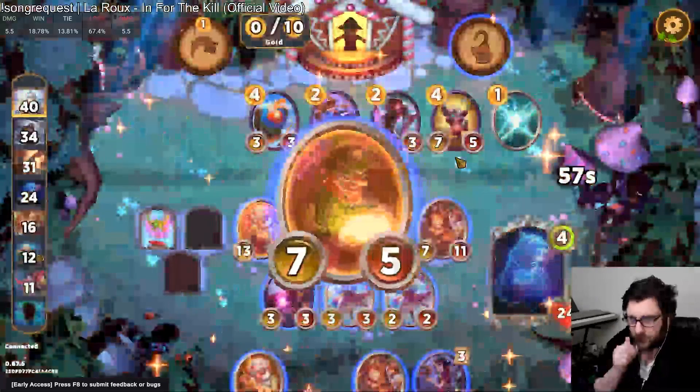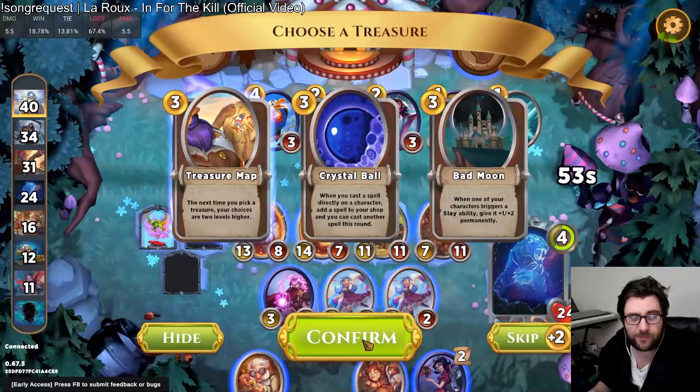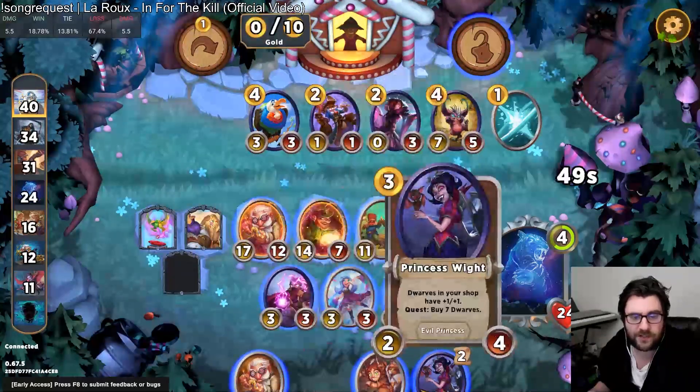Lucky — awesome. This gives us a doubled-up Tier 3. And that gives us the Treasure Map. So now all we have to do is buy two more Dwarves and we get a Tier 7 treasure.